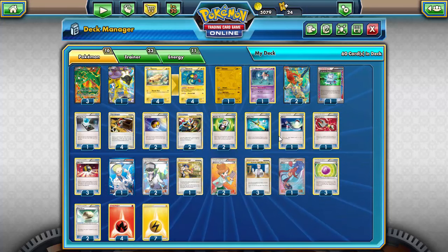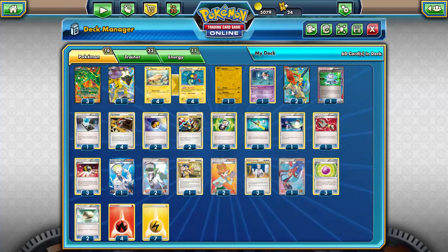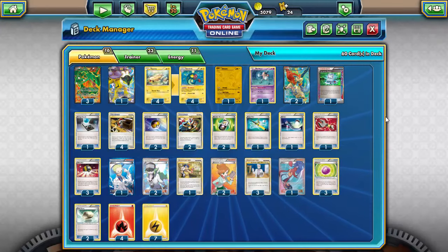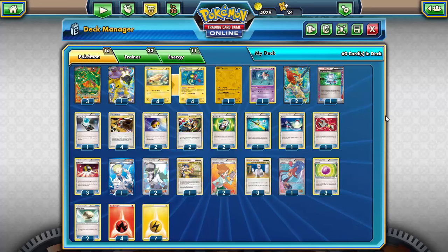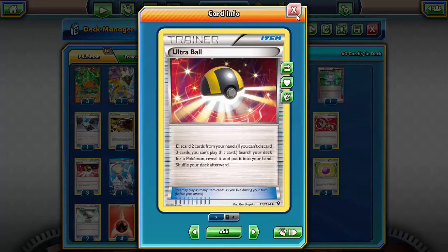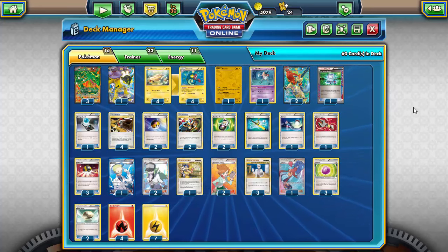One Switch in case you don't have Keldeo, a Float Stone, or your opponent has a Garbodor with a tool so Rush In doesn't work, or an Eelectrik gets Catchered active. One Tool Scrapper to deal with Garbodor and also remove Eviolites that would prevent Rayquaza from getting a one-hit knockout. Three Ultra Ball — I usually run four but since there's no Shaymin or Jirachi to search out it's not absolutely necessary, and I can Junk Arm for one if needed.